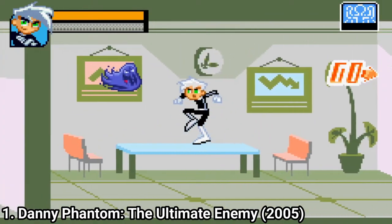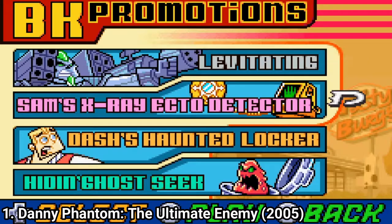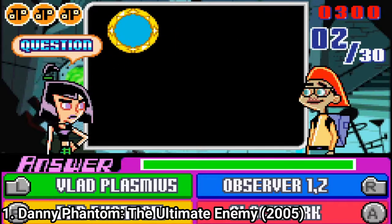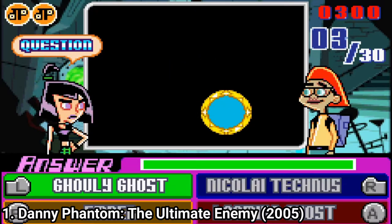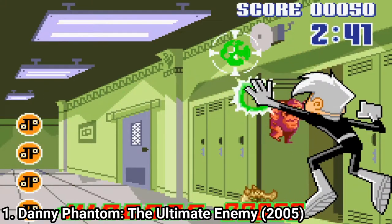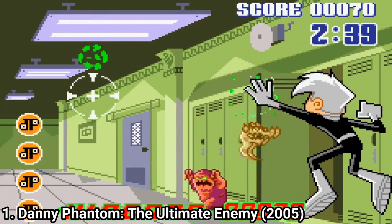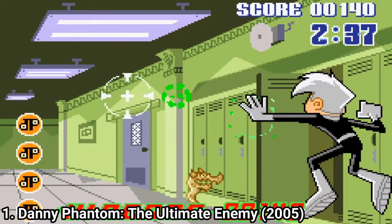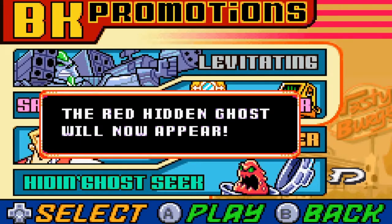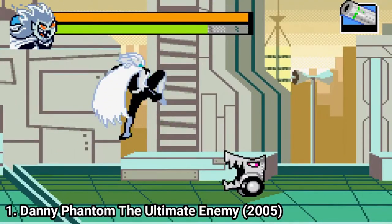And the game even has minigames. You get Levitating, where you have to do this, Sam's X-Ray Ecto-Detector, where you have to guess what's on the screen, Dash's Haunted Locker, where you get a shoot em up minigame, and Hiding Ghosty, which adds another red ghost to the play.